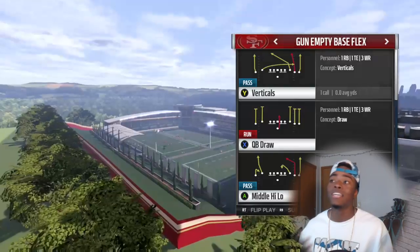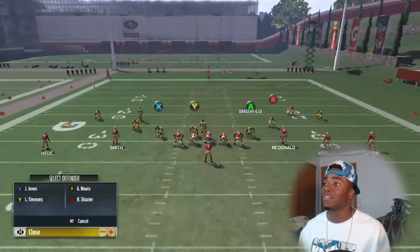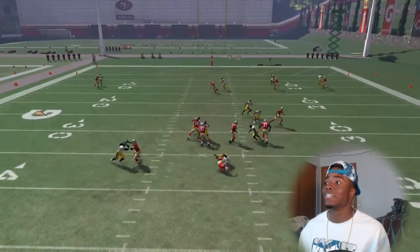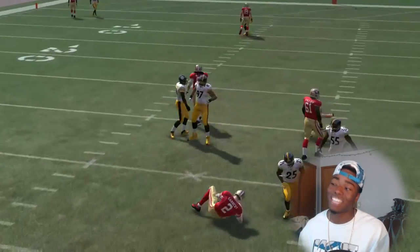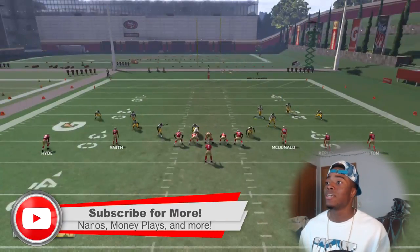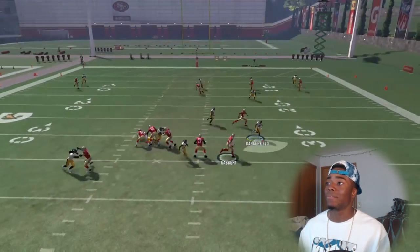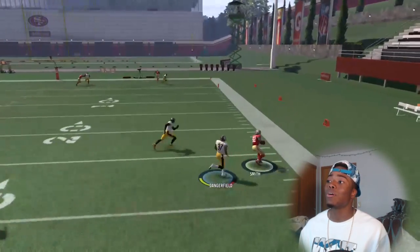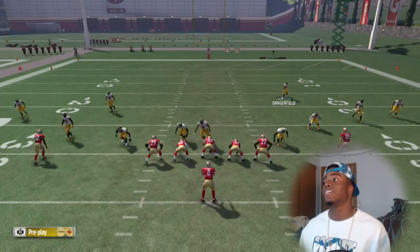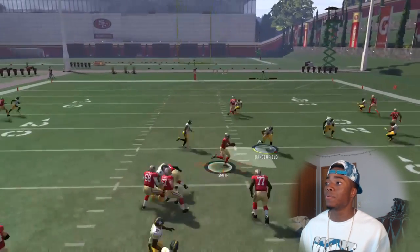You can put the other lineman back - put him in a zone or whatever you want to do. The computer takes two seconds to hike the ball. So you go man in line, shift them - that's how the blitz looks. It's only a four-man blitz: man in line, shift them to the left, edge rush, put this lineman back in the spy.